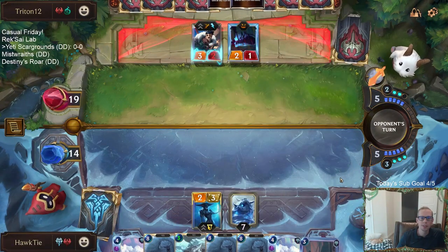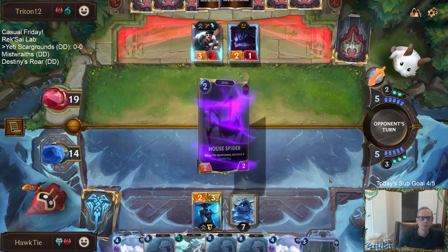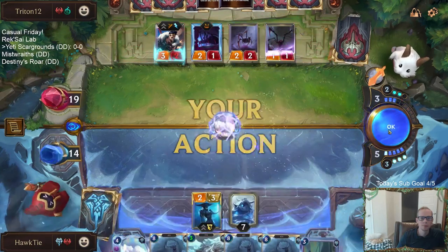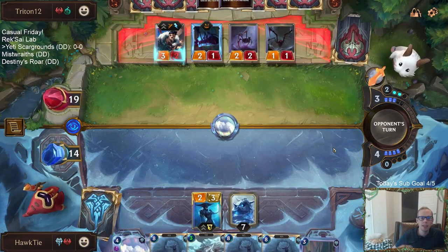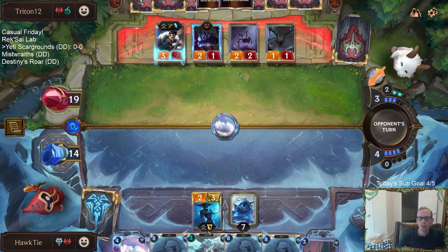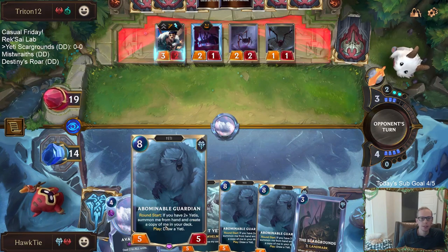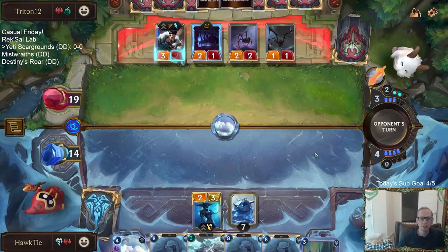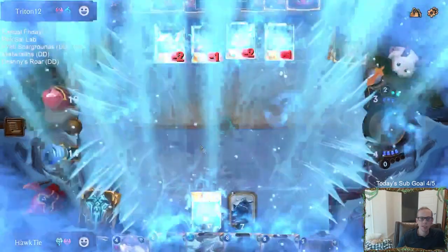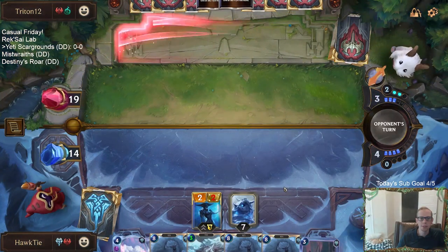They're definitely trying to play around Avalanche. So by round eight — which is in three rounds — this thing will cost zero, we can hard cast this Guardian, draw a Yeti, and then put these Yetis into play for free. We'll be able to get like three eight-drops in play on round eight. That'd be pretty nice for leveling up Lissandra.